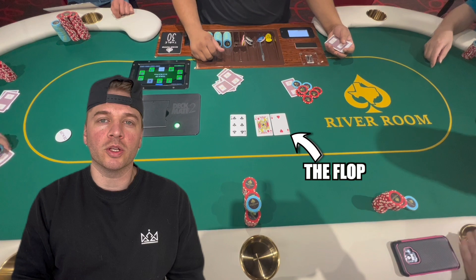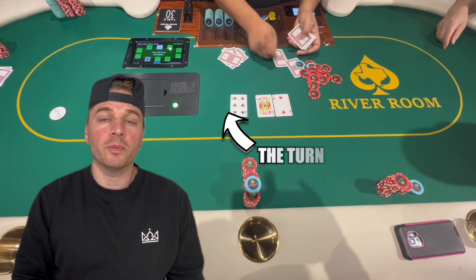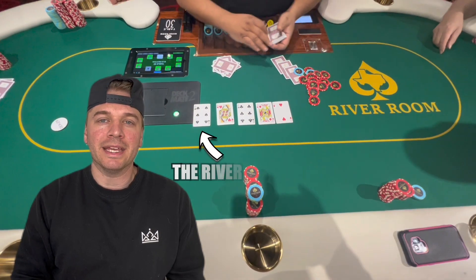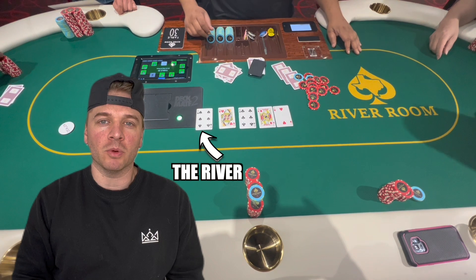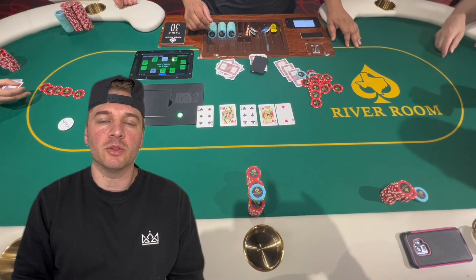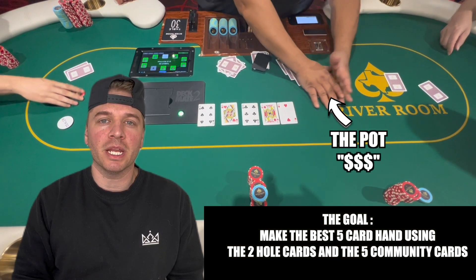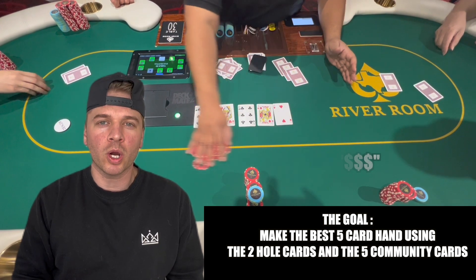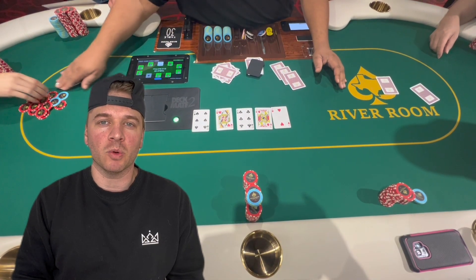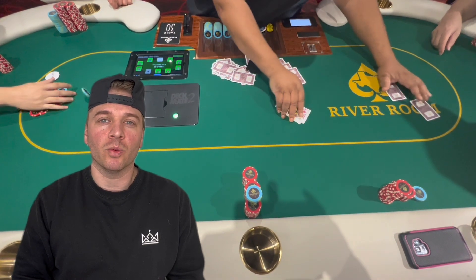A fourth community card known as the turn is then dealt face up on the table, followed by another round of betting. Finally, a fifth and final community card is dealt face up on the table, and the final round of betting takes place. The goal of the game is to make the best possible five-card hand using any combination of your two hole cards and the five community cards. The player with the best hand at the end of the final betting round wins the pot.